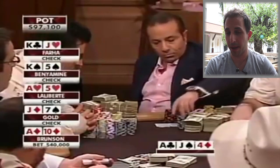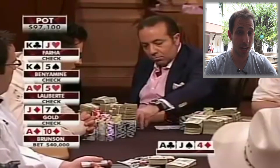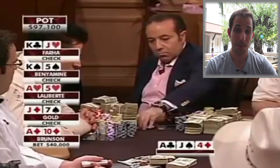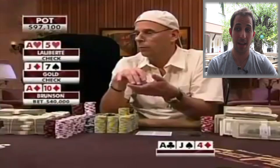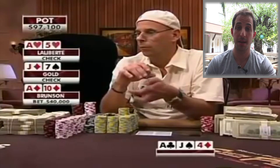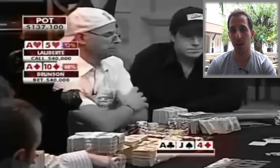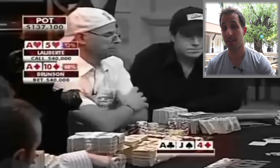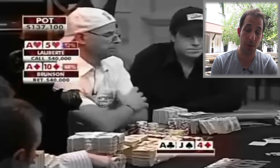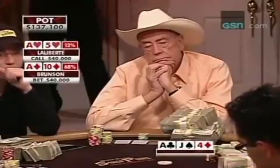Farha has a clear fold. Benamine obviously has nothing. Over to Guy Laliberte — without the backdoor flush draw, even though he has a backdoor straight draw, with just top pair out of position against Doyle I think I would let this one go. You could opt to call with a backdoor flush draw, but ace-5 doesn't really play that well — it's most likely he's behind, since I don't think Doyle has a loose flop betting range in a five-way pot. If Doyle were a different player who c-bets lighter you could call more happily, but here I'm not loving it. Guy opts to call, Jamie Gold has a clear fold, and we go heads up to the turn.